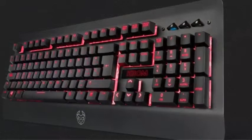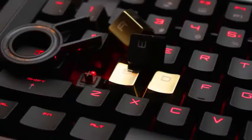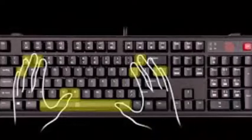The boot protocol is activated at system startup and is limited to detecting 8 modifier keys — CTRL, Shift, Alt, and Windows — plus 6 keys from the rest of the keyboard. In order to get N-key rollover, both the computer and the keyboard must have implemented the report protocol.